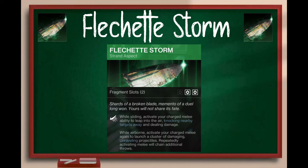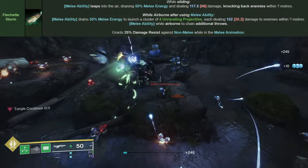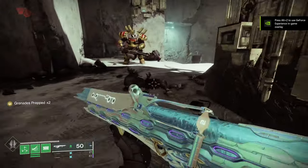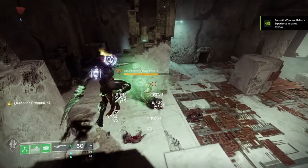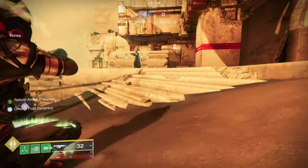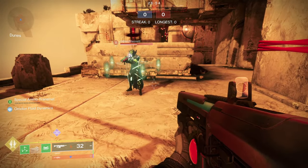Next we have Flechette Storm. While sliding, activate your charged melee ability to leap into the air, knocking nearby targets away and dealing damage. While airborne, activate your charged melee again to launch a cluster of damaging, unravelling projectiles. Repeatedly activating your melee will chain additional throws. Each toss uses 50% of your charged melee ability, meaning if you have all three charges you should be able to chuck six melees. This is more of a niche aspect — it does have some funny interactions with the ACDO feedback fence gauntlets, but overall it isn't used that much.